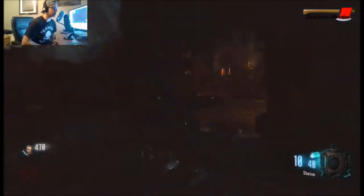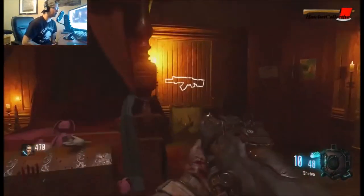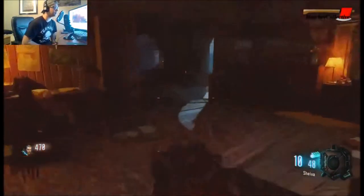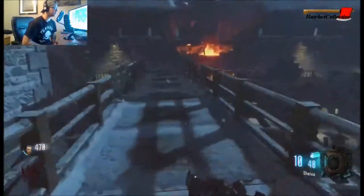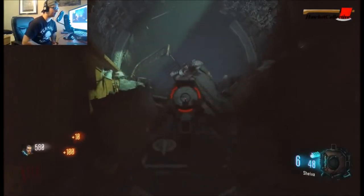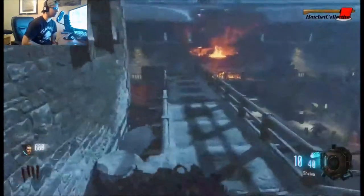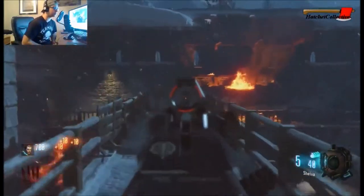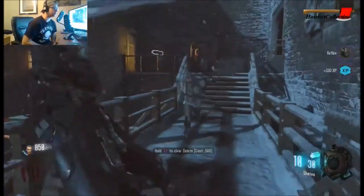I want to go get to the cannon. Is this the dog round? I thought that rumble meant dog round — but it's his room. Oh nope. How much was the cannon — let's double check. Let me light those guys up. Cannon is 1400 — okay, we should be fine. Oh my god, I picked up an aim — Sheiva level two!